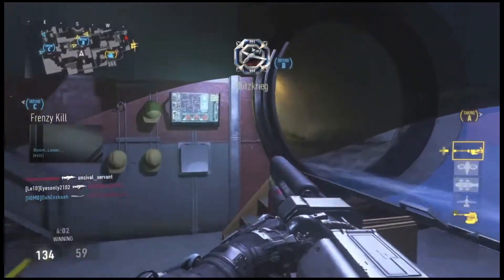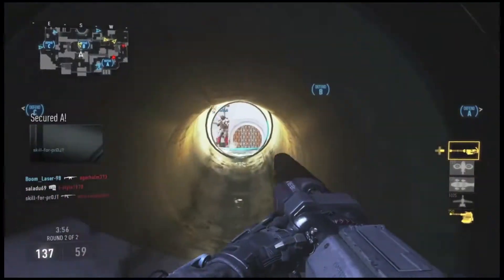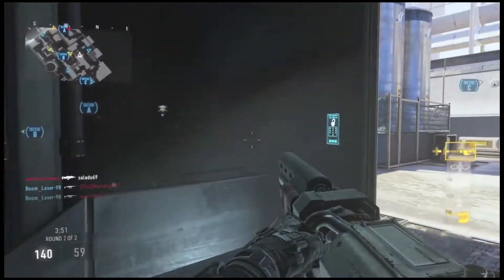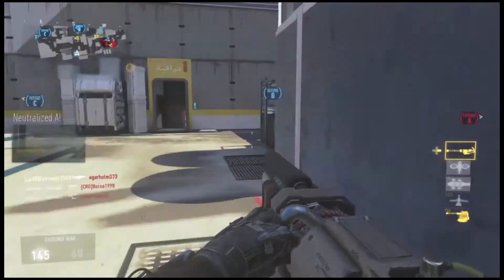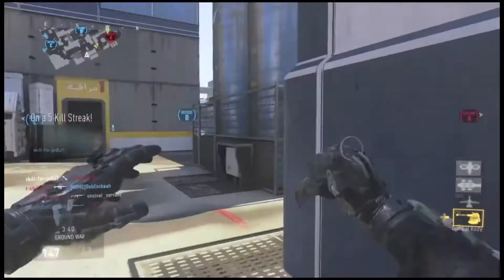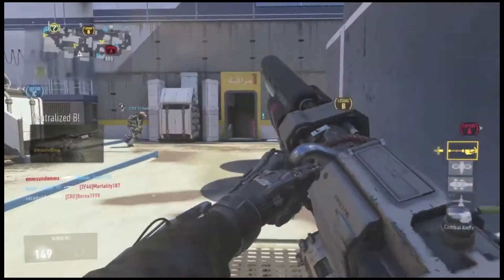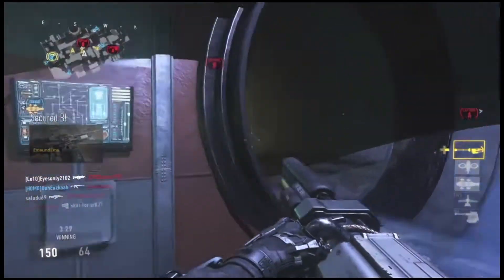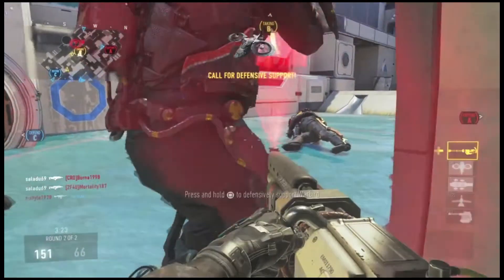The Rapid Fire is something we've never seen on any snipers before. When you snipe an enemy, it zooms quicker — there's no Quickdraw, like the Sleight of Hand Pro from Modern Warfare 2 where you aimed quicker. I don't think they have that anymore in any other COD. But with Rapid Fire on a bolt-action, the bolt cycles faster so you can get your next shot out quicker, which is awesome.